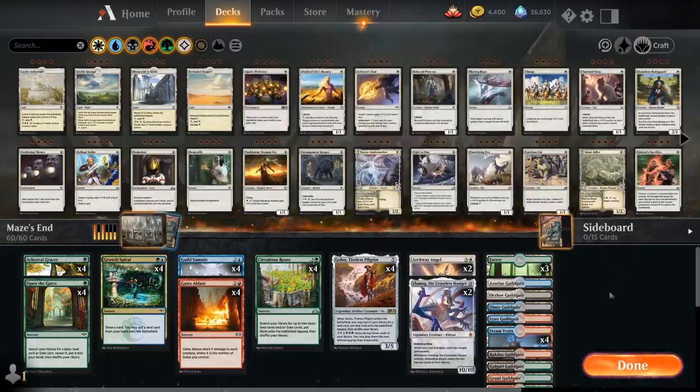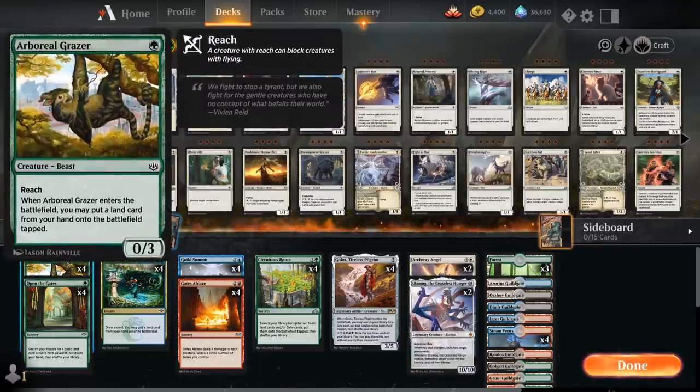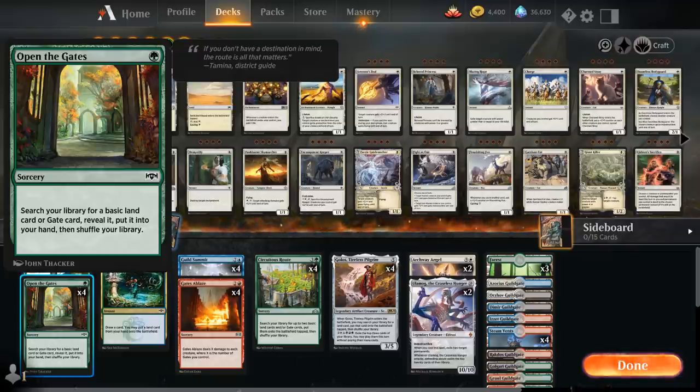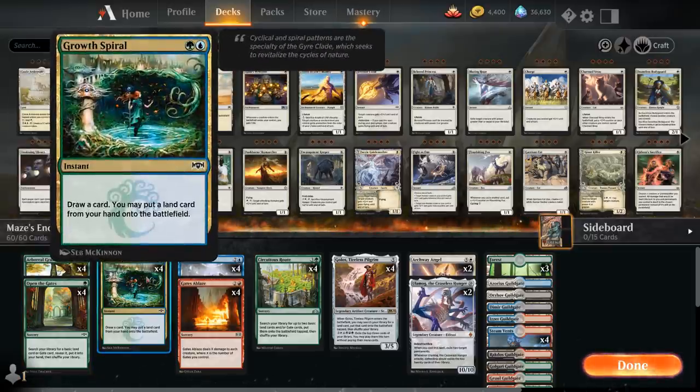Let's take a look at the rest of the deck, starting with our early ramp: Boreal Grazer, which can put a land from our hand onto the battlefield. Since we're interested in putting lands into play, this is better than mana elves that just generate mana — we need to speed up the Maze's End process. We also have the full playset of Open the Gates, which helps us find missing gates to get to 10 a bit faster and can enable gate synergies.